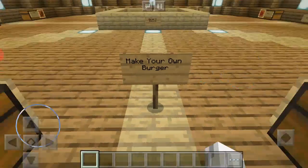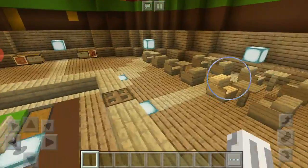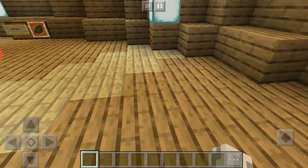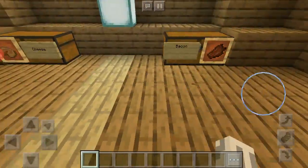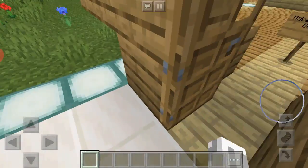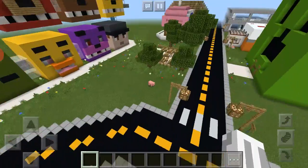This is the big burger place called Sandwich Source, where you get to make your own burger. Each burger is three diamonds, and you put the earnings in these chests. There's a big cashier area and a dining area. The buns are bread, there are patties, lettuce, tomato, cheese, and bacon — which is rotten flesh, the only thing that really looks like bacon. Pork chops are too light in color.